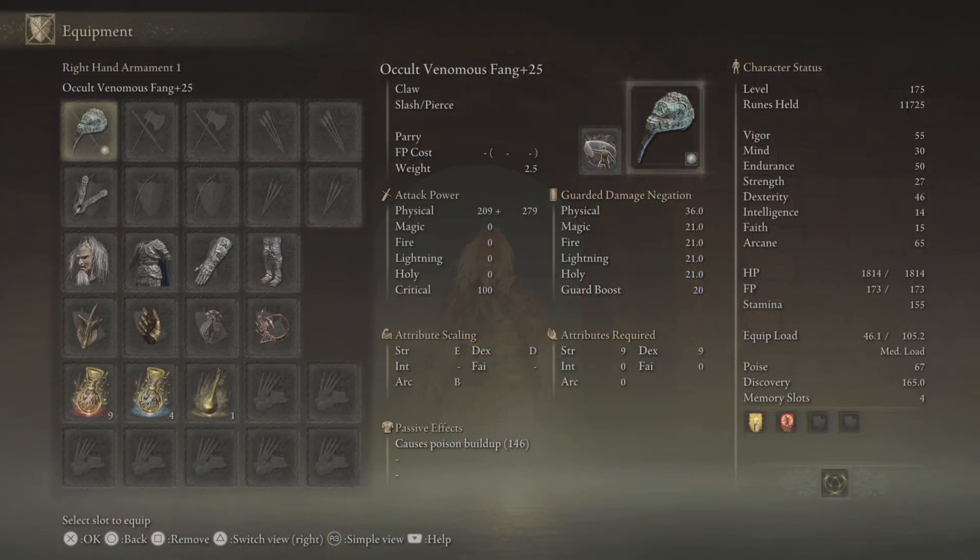This build should be good and I'm sure you'll like it. We are using the Venomous Fangs upgraded to plus 25 and we've chosen the Occult affinity while taking the Parry ash of war. The Occult affinity gives us B scaling with Arcane, and if you put more points in Arcane, you can see the passive effects — the poison buildup goes up so high, 146, which is pretty high. That is why we've got the Occult affinity on, and the parrying is pretty fun as well.